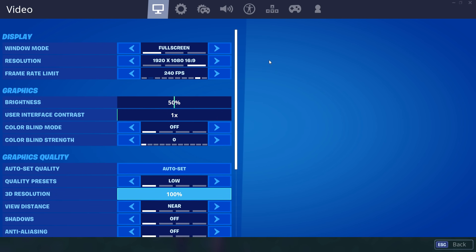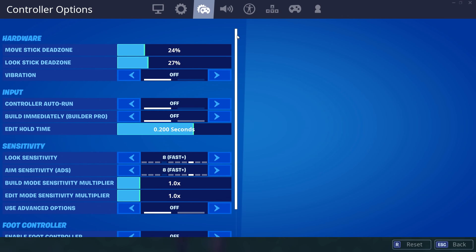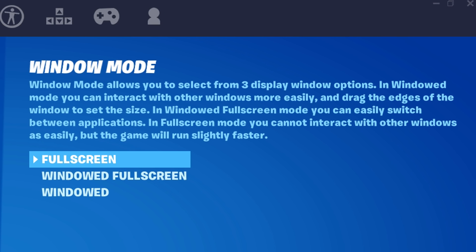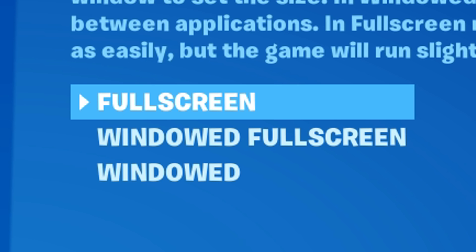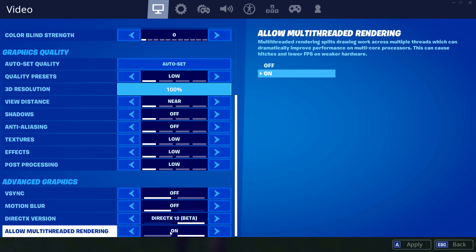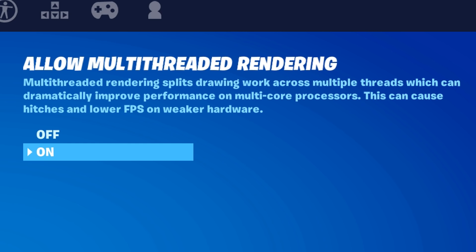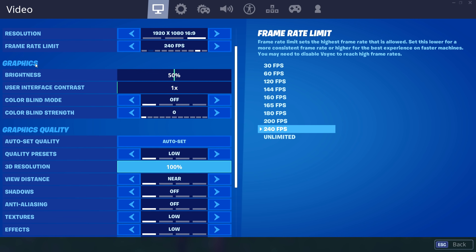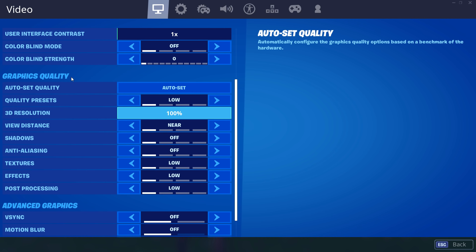It's been given a big revamp and now shares the same style as the advanced controller settings page. At the top you have your display settings, which have not really changed. The only difference is that there's now a helpful explanation of what each setting does, as well as a list of all the different options you're given. This applies to all the settings on this page, not just the display ones. After that, you have the graphic settings, which has two new options, and then after that the graphic quality settings, which has one new option.